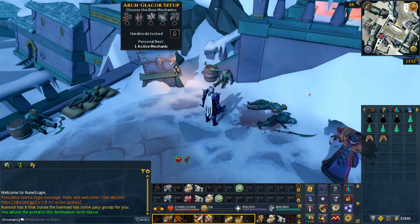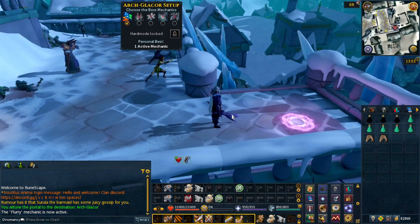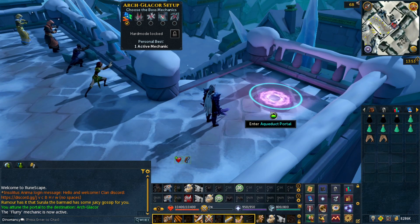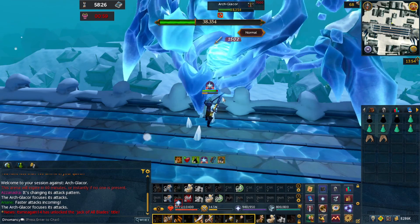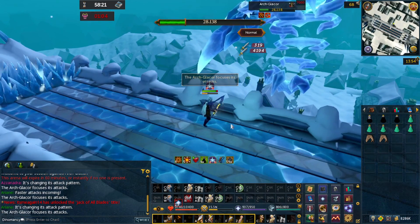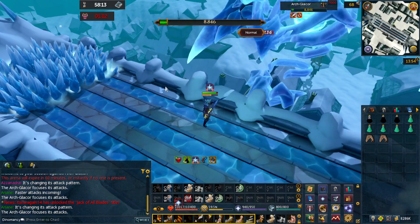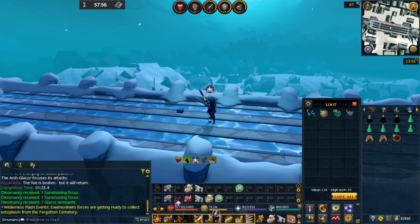It is finally time to begin camping Arc Glasor with the Slayer helm bonus. I've done research on enabling one mechanic - I think it does enough of a drop rate and drop quantity increase that it's worth just one. I'm going to do the Flurry mechanic and see how it goes. All the Flurry mechanic does is make Arc Glasor occasionally use Ranged attacks as well as Magic, but I seem to be out-healing that with Soul Split anyway. As a bonus, with the Flurry mechanic on the ice storm that creeps up from either side doesn't make it all the way to the middle, so it doesn't bounce you back and forth - actually a quality of life improvement. Our very first kill we get an Elder Trove - I'll save them all up and open them at the end.